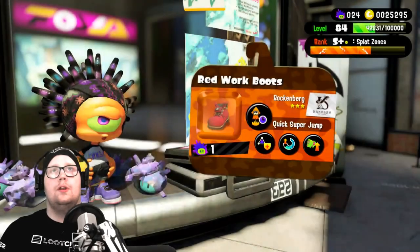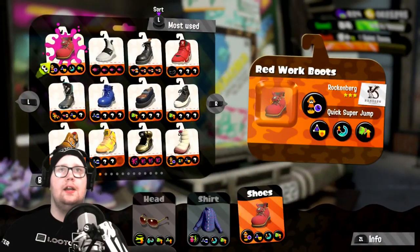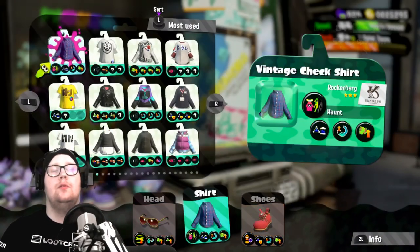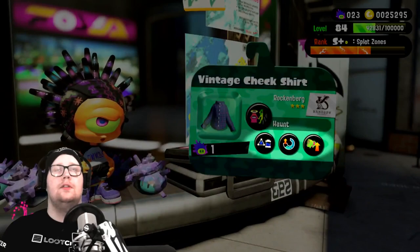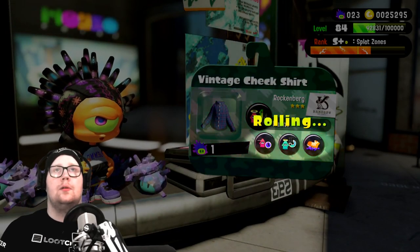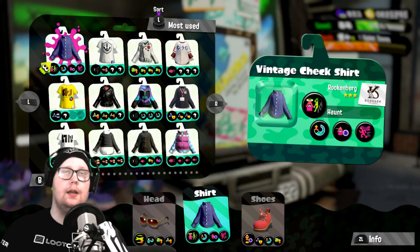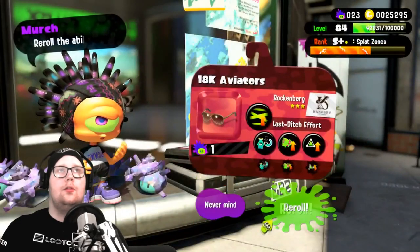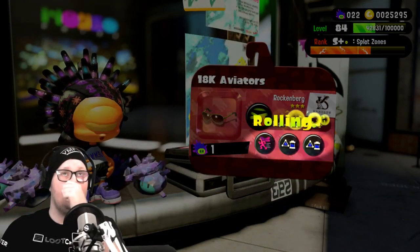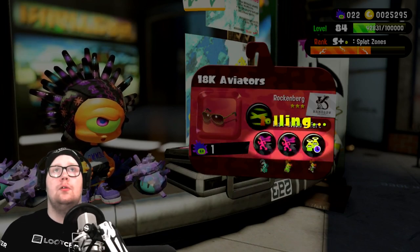Let's see — no running speed on that one. I always swap gear every time I reroll so I don't reroll the same one all the time. I used to just do one, but now I rotate to give each a chance. If you guys didn't know, Rockenberg is for running speed — that's what I'm trying to collect. I got one running speed there — really good. Zero to three is what you can get basically.